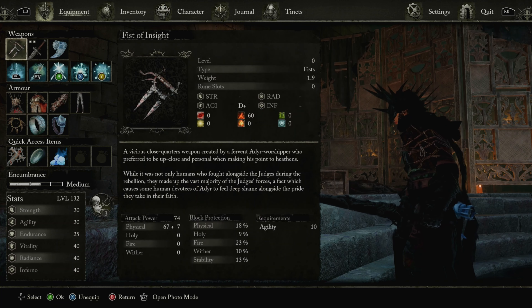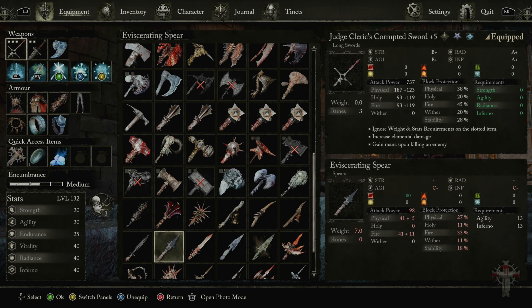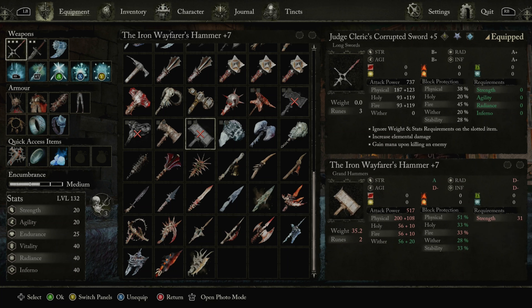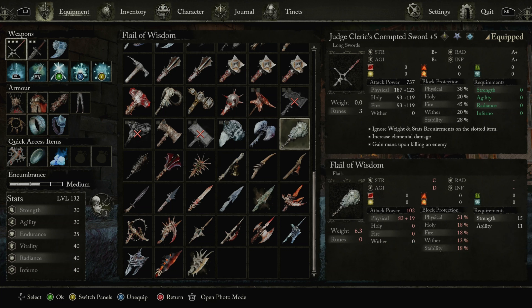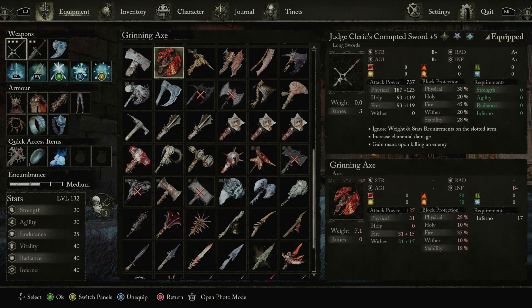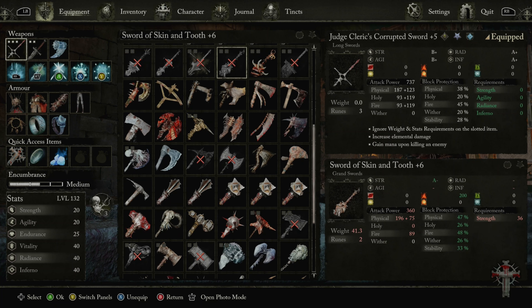The only other weapons that come close to having that much scaling — if you scroll down, there are the putrid weapons. You have the putrid polearm, but it starts at C- and I don't think it's good. And then you have the iron wafer, but it does wither damage, which means enemies can get their health back if they hit you — we don't want that. And then there is the veil piercer. Most other weapons don't have plus 4 scaling. Usually it's the umbral weapons and some special weapons like the Demorose Cleaver.